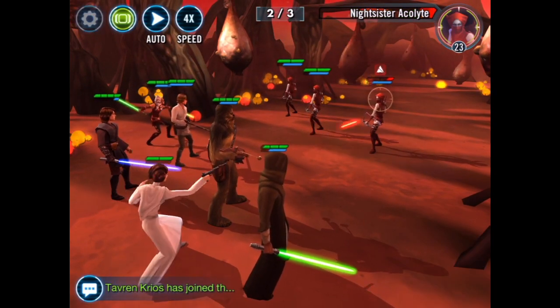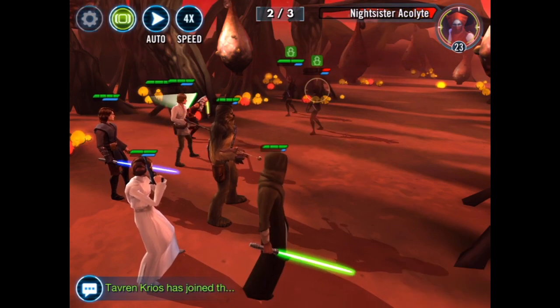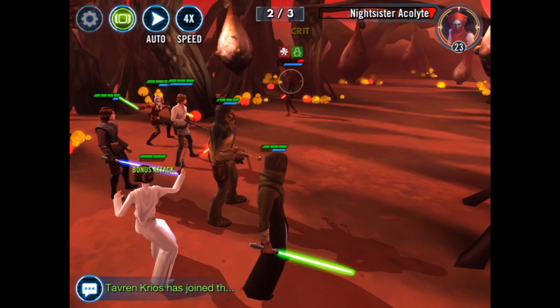Let's hit her. Shoot her. See the Nightsisters — on the top right you can see the level that they are and what their name is. Nightsister — don't know how to pronounce that.